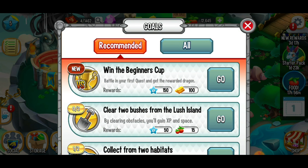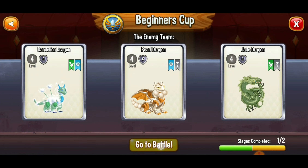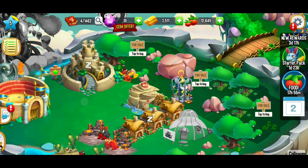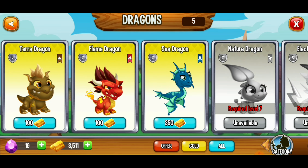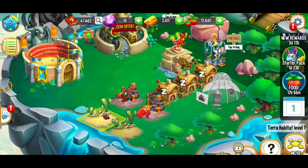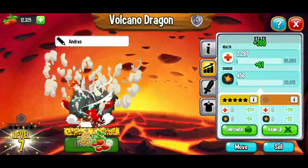Our next recommended goal is to win the beginner cup. Going back to the coliseum, I don't have that many dragons right now, so let's go to the shop and get some more dragon eggs. You can click on gold to see dragons purchasable with gold coins as a resource. We're going to build another flame dragon, which takes 30 seconds. I'm going to feed our volcano dragon a little more as well.